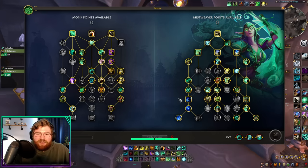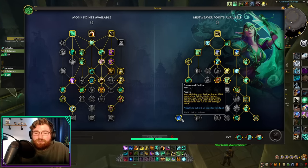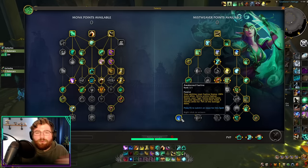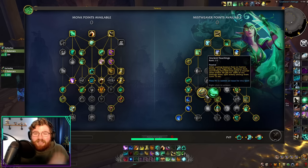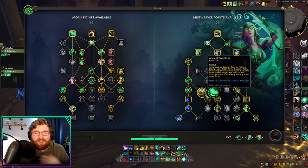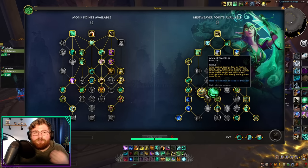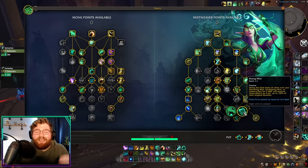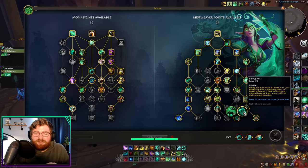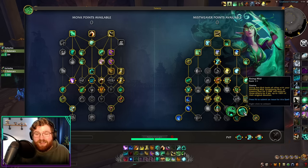As I always do in guide videos, I like to talk about your damage first before spot healing, because you actually do a lot of healing through your damage. Things like Awakened Faeline make your Spinning Crane Kick heal as long as you're on your Faeline. Ancient Teachings — as long as you buff yourself by pressing Essence Font or Faeline Stomp — means your Tiger Palm, Blackout Kick, and Rising Sun Kick do healing to allies around you. And Rising Mist will extend your HoTs on allies while also proccing a small heal on everyone that has that HoT.